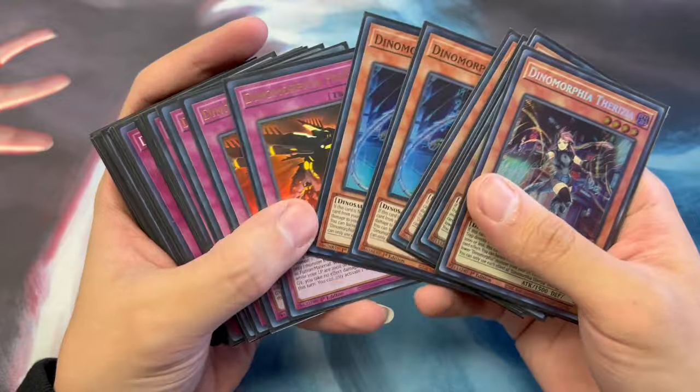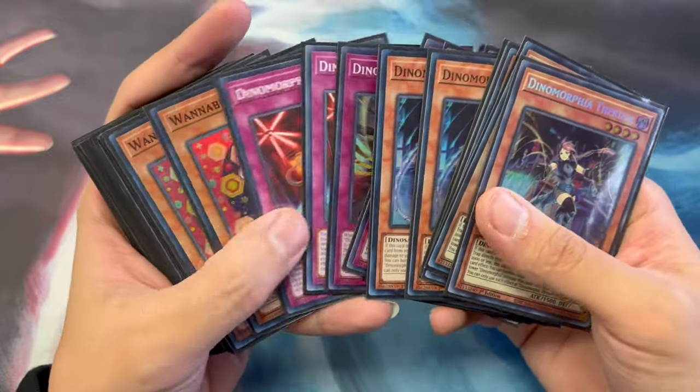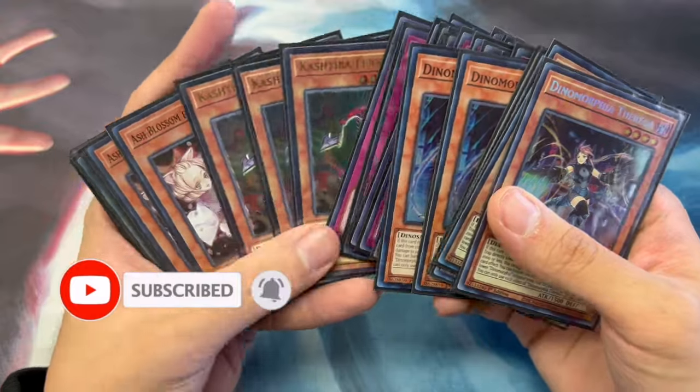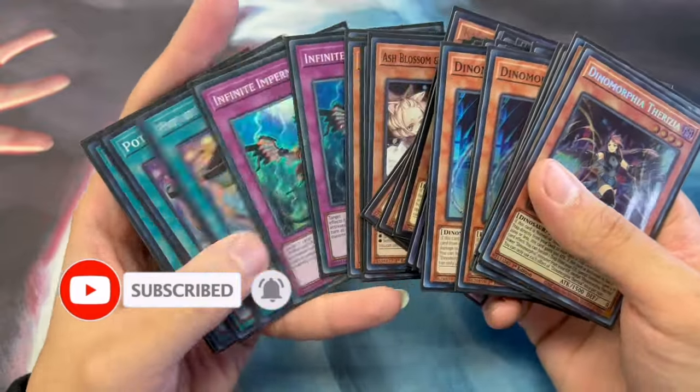Alright guys, I'm gonna show you real quick what my deck list looks like. It's pretty standard Dinomorphia stuff. I really just like this build — I think it's very solid, very powerful. I like defenders in the list and a ton of hand traps and a ton of consistency. So that's the main deck — it's 40 cards.